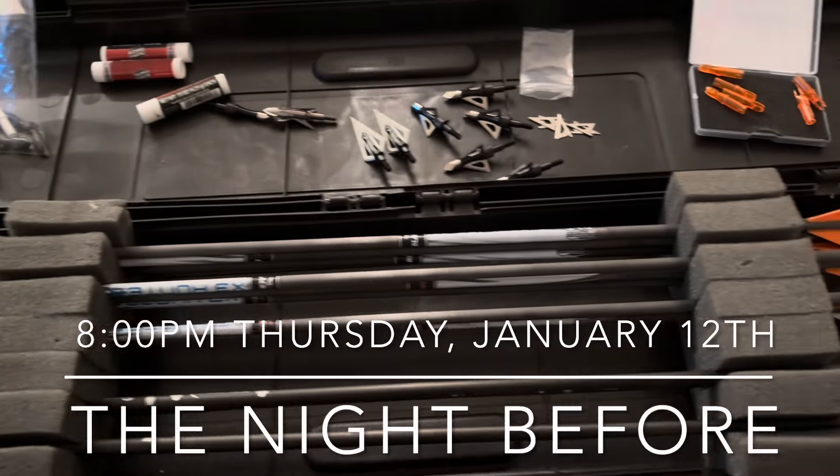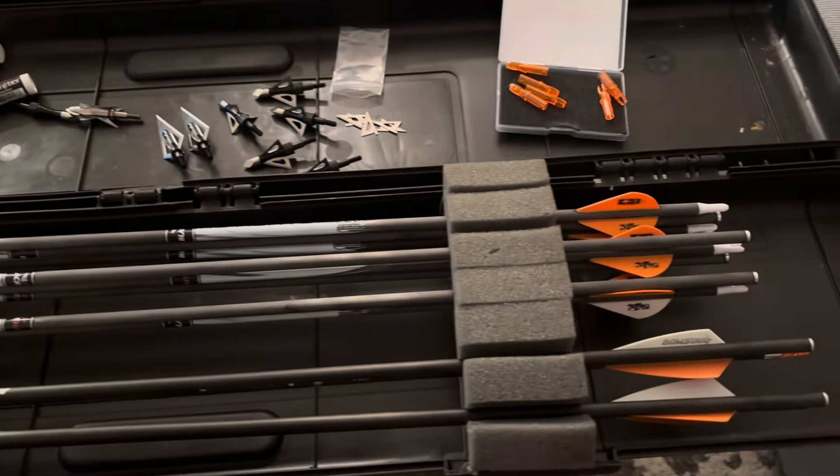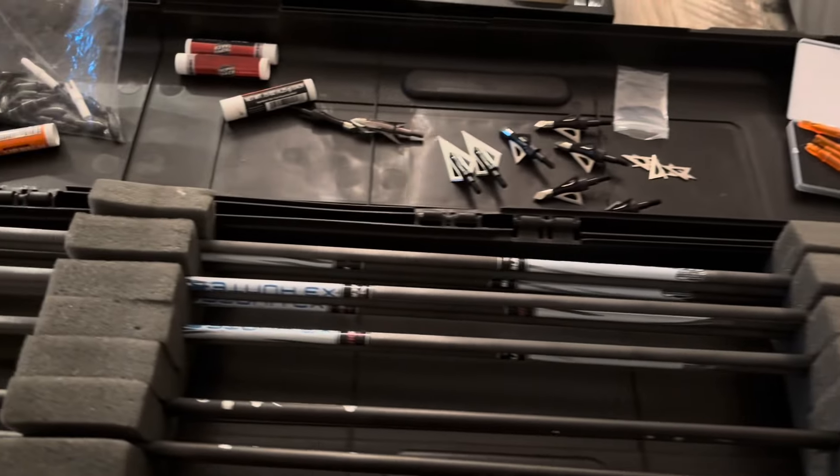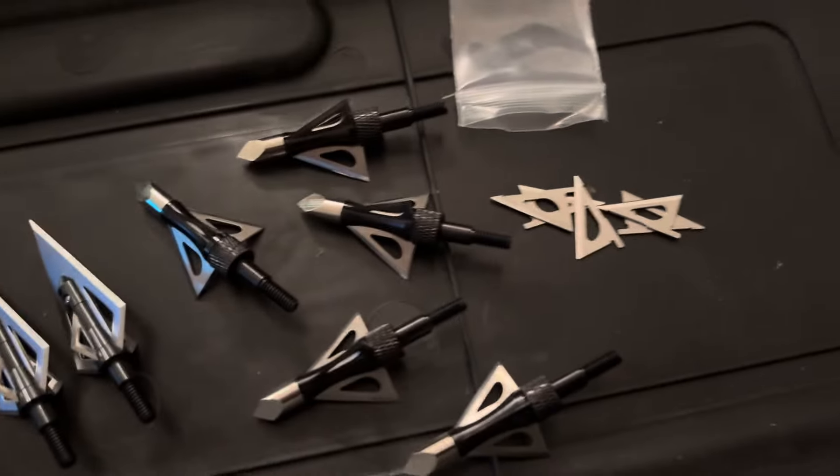Getting all of Vanessa's arrows and broadheads ready. Vanessa's arrows are on the bottom, mine are up here on the top. I'm just screwing in the broadheads and the blades right now.